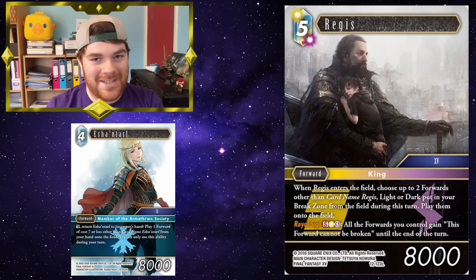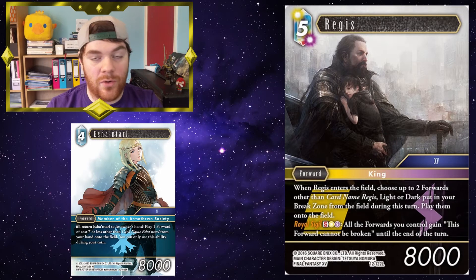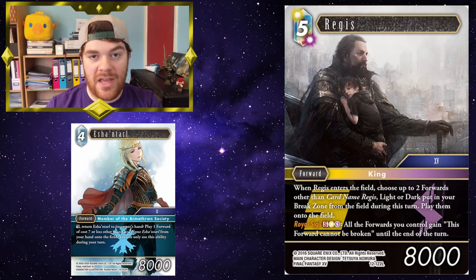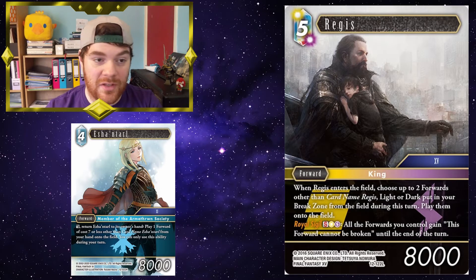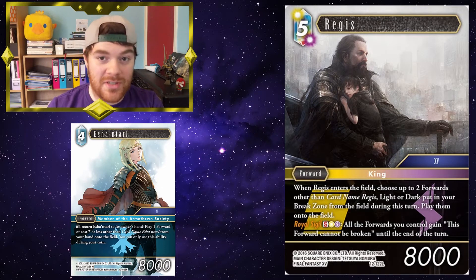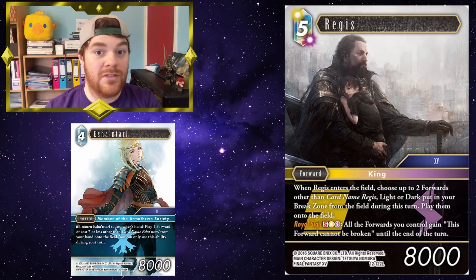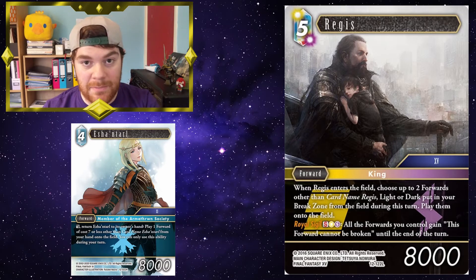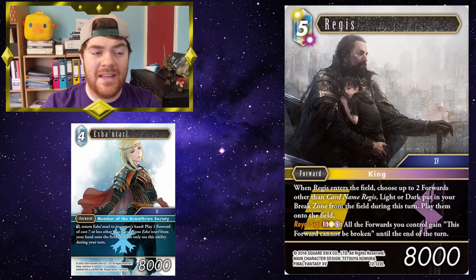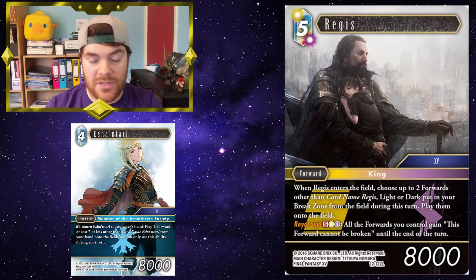Regis — this is where the jank begins. Let's say you're in your attack phase, you've attacked with a couple of forwards, and unfortunately they've died. You then have Eschental use her ability to play Regis from your hand onto the field — because as long as it's your turn, you can use Eschental's ability; it doesn't matter when, so it can happen in the attack phase. You bring Regis onto the field, which then brings back those forwards that attacked. If they have haste they can attack again, or if you have a means of giving them haste — maybe one of the cards you're bringing back is Iliwa. You can then use Iliwa to give them all haste and also reduce your opponent's forwards' power as well.